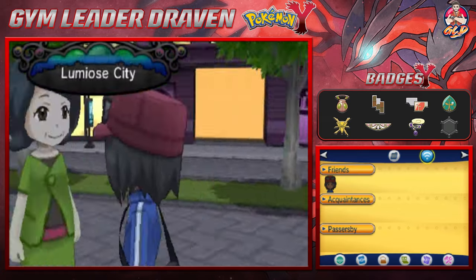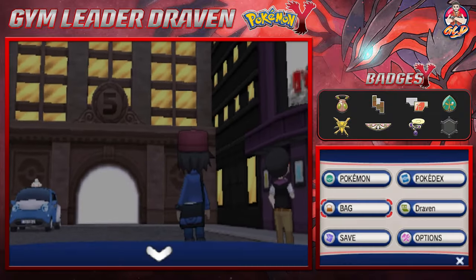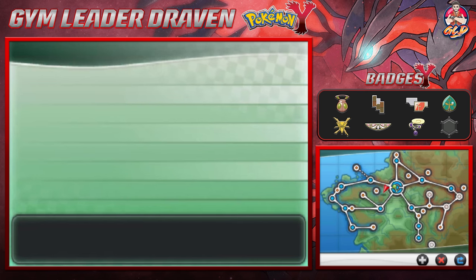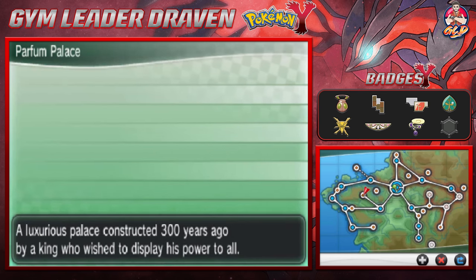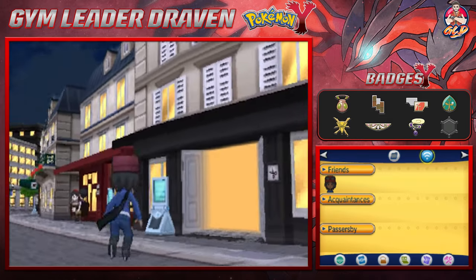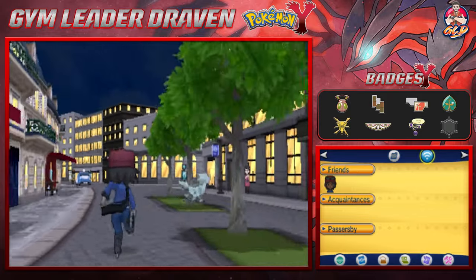So here we are in Lumiose City and we are not going to be doing anything when it comes to Team Flare. So let's go straight into the town map. What we need to do is Route 13. Let's go straight to a taxi and see if they can actually help us out right here, or if not, we'll just run through it.